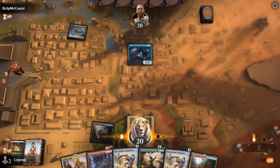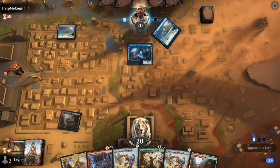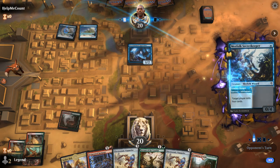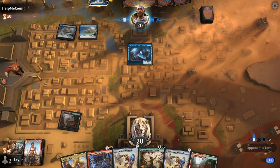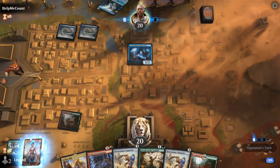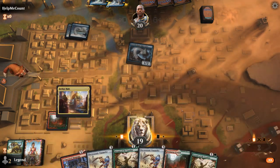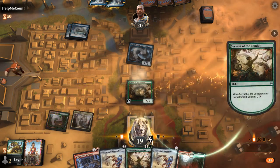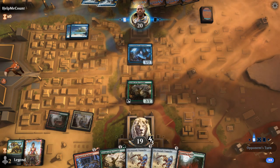The plan: tapped Stomping Ground on turn 1, turn 2 Servant, turn 3 Pummeler, probably turn 4 another Pummeler, and then maybe turn 5 go for the kill. Opponent appears to be on a mono-blue mill deck, so as long as one of the pummelers resolves we should be okay.